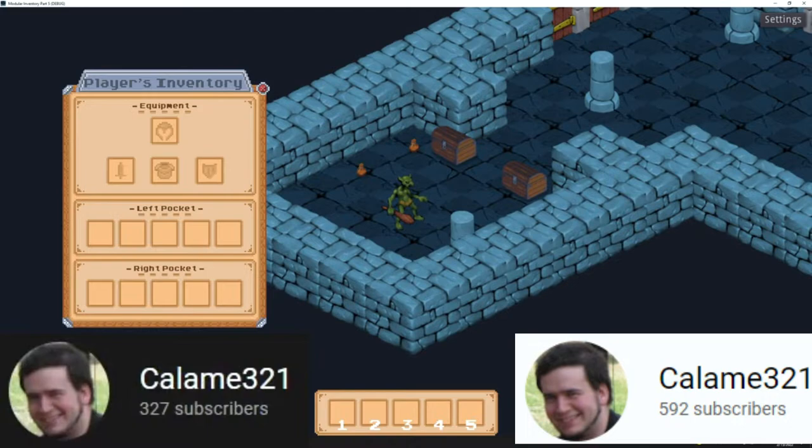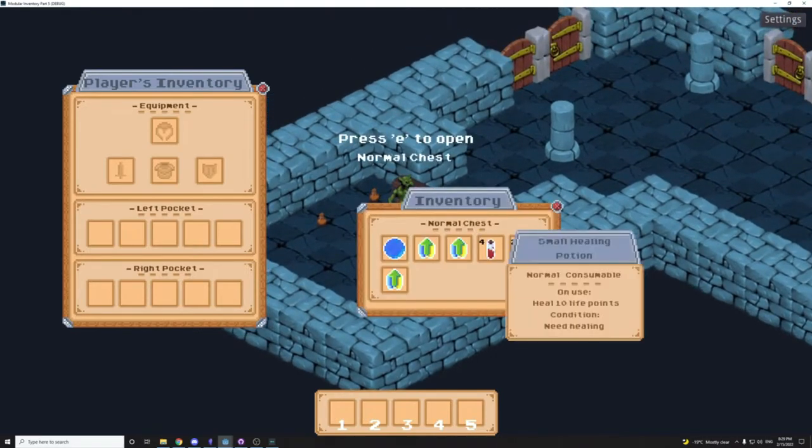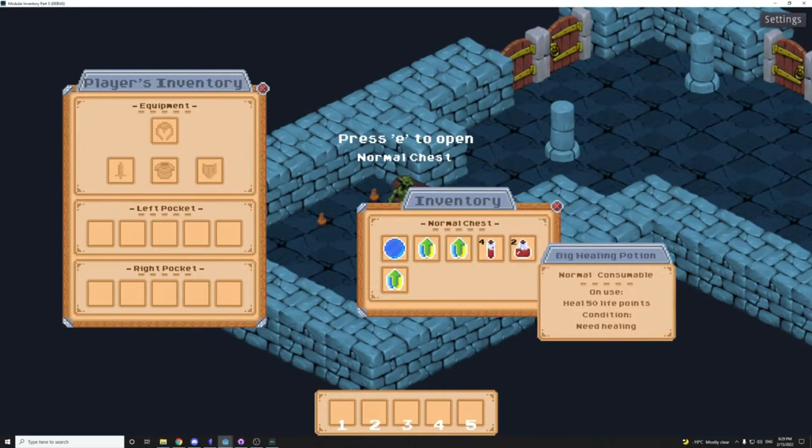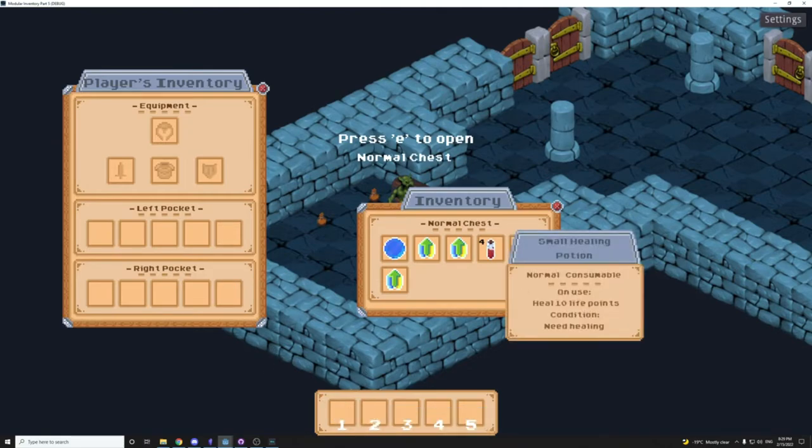Kalame321 is still working hard on his game called Crystal Sky. A lot of progress has been made on his inventory system, and his latest Godot tutorial details how to add usable items to the inventory system itself. Many people in the comments have been expressing their gratitude for the way that everything is explained so well, so you know that this is useful and helpful content. Go over to Kalame's channel and subscribe now.